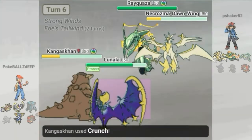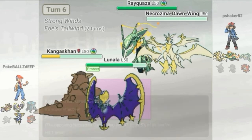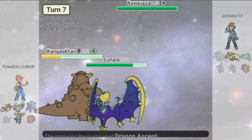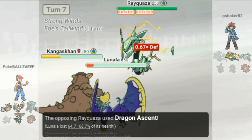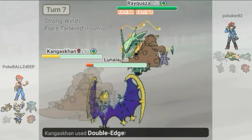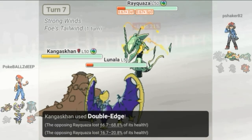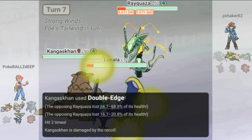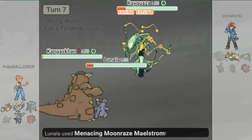My Crunch goes off and takes out the Necrozma. Doing pretty good here — all he has left is the Rayquaza. He hasn't really been risky enough with it; I think if he timed some Dragon Ascents he could have had a much more successful run. But now with his lowered Defense and Special Defense, it's easy to take him out. I go for Double Edge and the Z-move — the Z-move alone probably would have taken him out with his lowered stats. Pretty much had the win at that point.